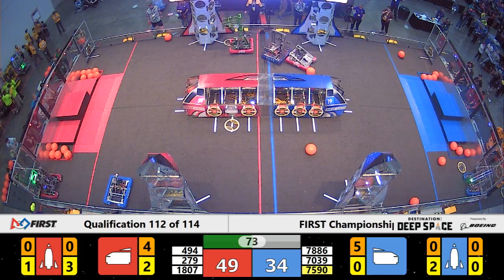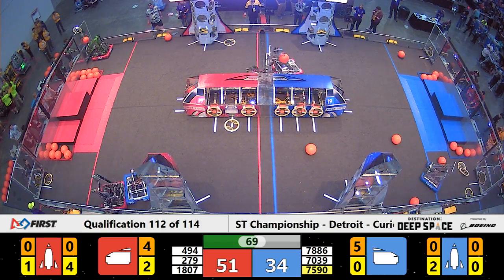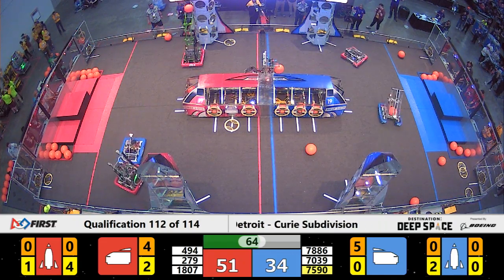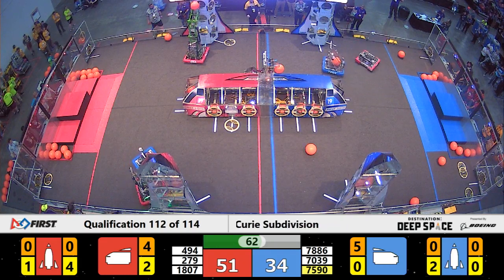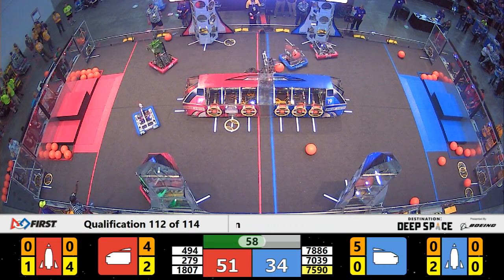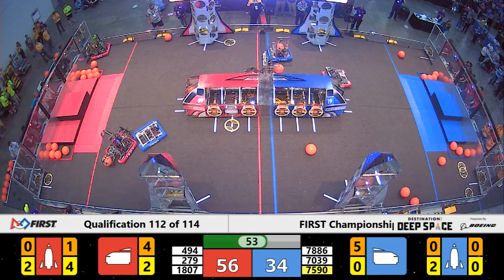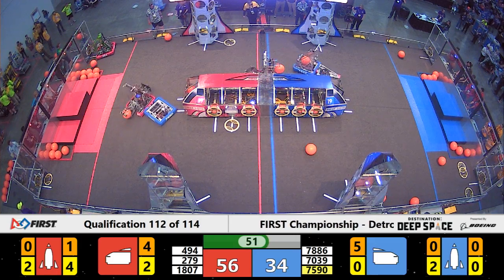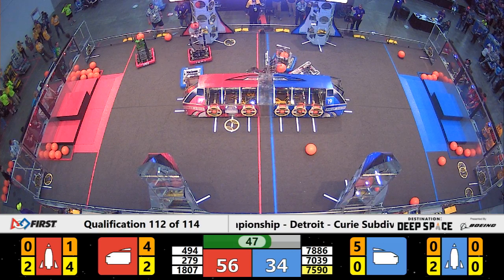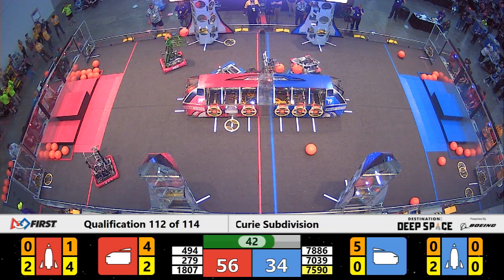Looks like they may have better luck with this one. A minute and 10 seconds left in the match. Tech Fusion is still giving XO a difficult time as XO is trying to place cargo into the ship for the Blue Alliance. However, XO is stuck on the center line, where there's a little bit of a bump so that lines can be passed through. Their partner, 78-86, is trying to get them unstuck, but to no avail.